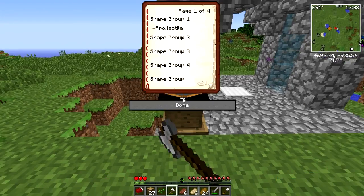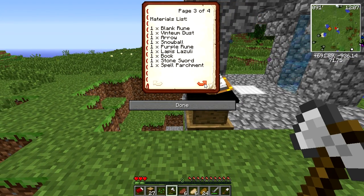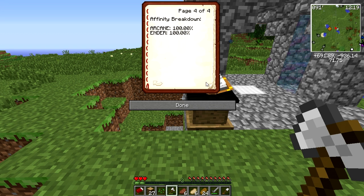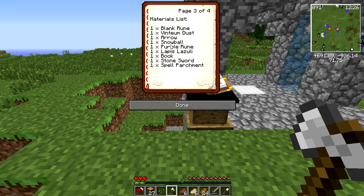What is this? Blank room, continuum, dust, arrow, snowball, purple room, lapis, book, stone sword, and spell parchment. I sort of want to get this - I don't know what it is but I really want to go and get it. Maybe I'll fast-forward me getting all those things and see what happens.